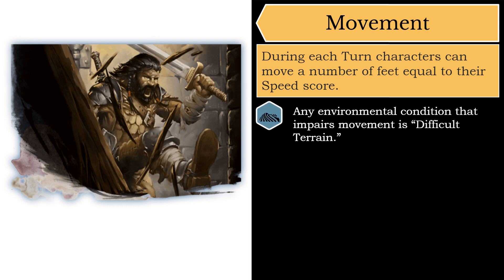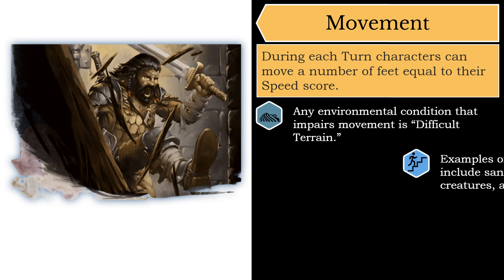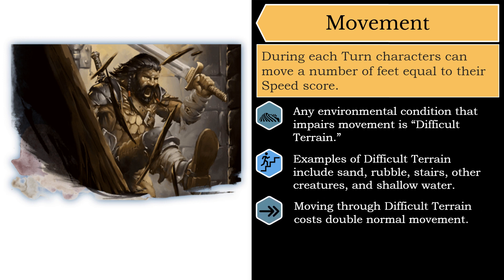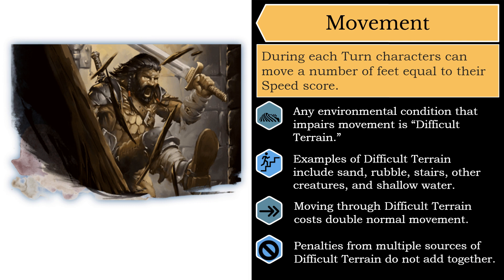Your movement can also be impaired by difficult terrain. Any environment that is more difficult to walk through than a clear even floor is likely to be declared difficult terrain. Examples include walking in sand, over rubble, up or down stairs, through shallow water, and basically any environmental condition that might slow you. Every foot of movement over difficult terrain costs an extra foot of movement against your speed score, so with a speed of 30 feet, you can only walk 15 feet of difficult terrain. Also note that walking through a space occupied by another creature, including your ally, is considered difficult terrain — and different sources of difficult terrain do not stack, so it would still be just two feet of movement per foot moved.